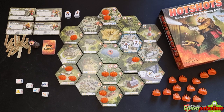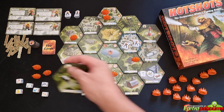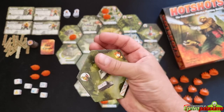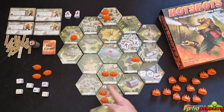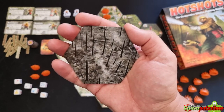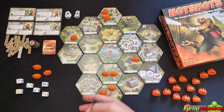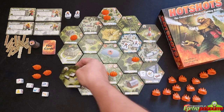Terrain tiles are double-sided. The back side shows the scorched, fully-burned side — this happens when the flame token count reaches the scorch limit, which varies depending on the sensitivity and criticality of each tile. The scorched side is lost forever. If eight tiles are scorched, you lose the game. If you manage to extinguish all fires in the meantime, you win. If your home base is scorched, you also lose the game immediately.